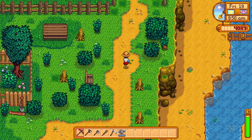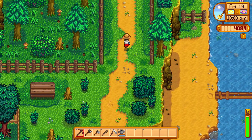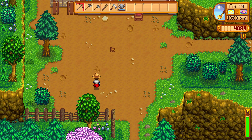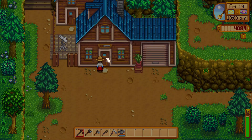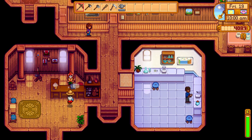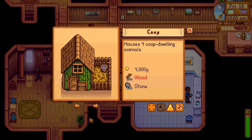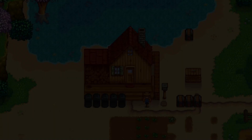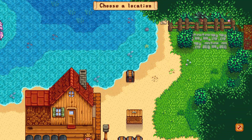To build a silo, make sure you have 100 stone, 10 clay, and 5 copper bars in your inventory along with 100 gold. Take it to Robin and select 'Construct Farm Building.' Select the silo and the build option, then place it somewhere on your farm.